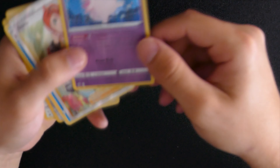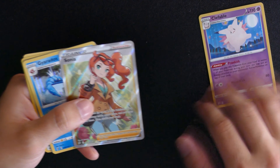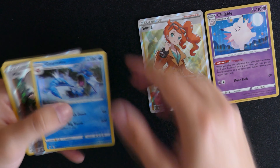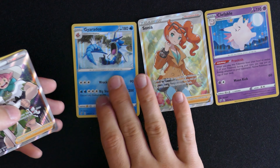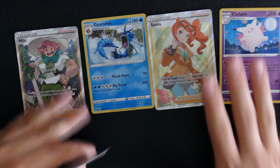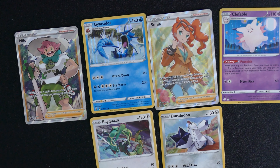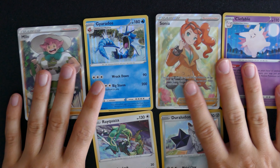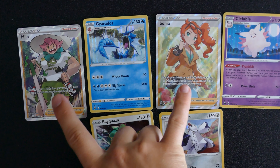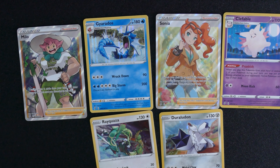Just a quick look over what we got - we got the Clefable, we got the full arts. Let's move these down the camera to see if we can get them all in. We have Sonya, we have Gyarados, we have Milo, and then we have the two promo cards. So that's not bad out of six packs - we got four relatively decent cards. The two full art cards, definitely happy with those. Happy with the rare, can't argue with the rare, and obviously the two cool promo cards as well - definitely worth the money.